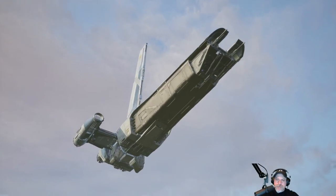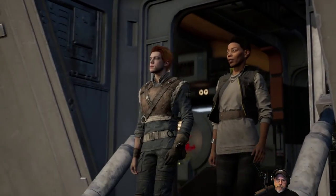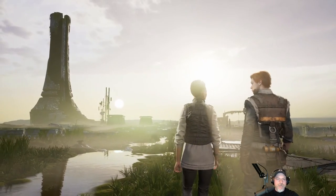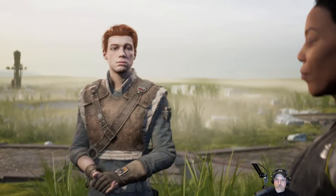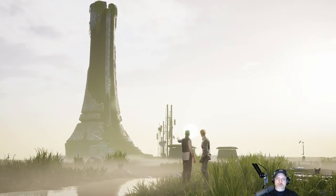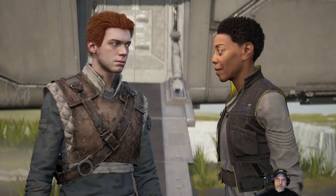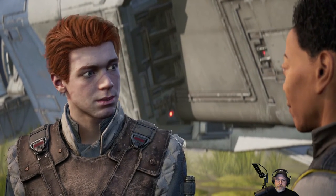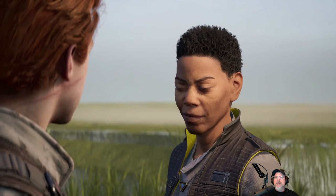'Bogano.' 'This is Bogano. A Jedi I knew discovered it before the purge. You won't find it on any maps - the Empire doesn't know this place exists.' 'What's the plan? We hide out here?' 'We're done hiding, Kal. See that structure over there? I believe that vault holds the key to rebuilding the Jedi Order, but it requires someone strong in the Force to pass its test.' 'And since you're not a Jedi anymore - that's why you need me.' 'I know you don't trust me, and I'm not really sure I trust you, but we have a common enemy and a common cause. There's someone here I think you should meet.'